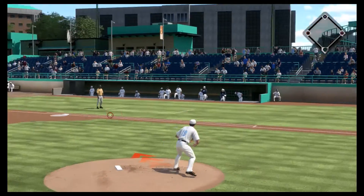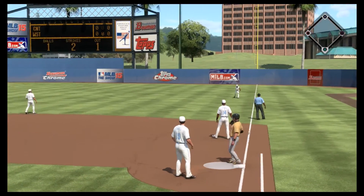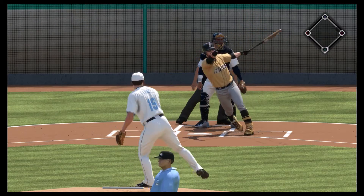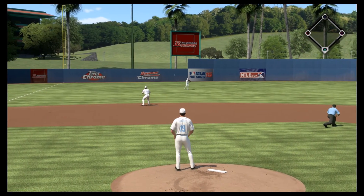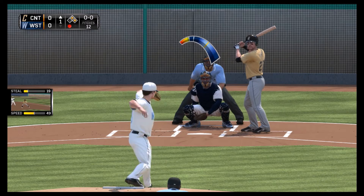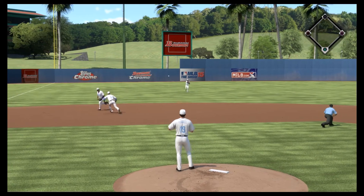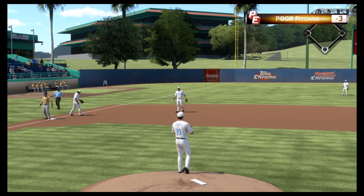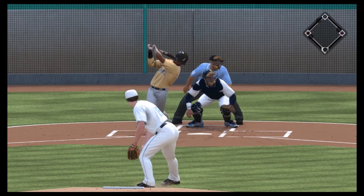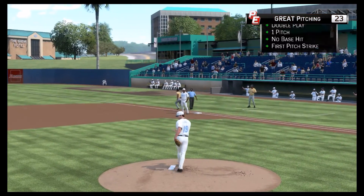Now looking for his first strikeout, but he leaves that up in the zone and it gets put right down the line for the first hit. Now all we need is a double play to get out of this and show scouts we can work out of a jam. But the next batter on the very next pitch gets a hit — two men on with only one away. Another ground ball gets put through the hole and now the bases are loaded with one away. But we turn it around the horn: 5-4-3 double play to get us out of the inning.